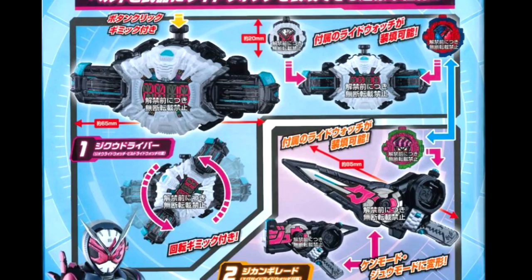Next, we have some miniature Gashapon versions of ZO's gear. Take note that these are not the deluxe versions. On the left, we have the Jiku Driver, confirming that the driver can actually rotate completely. And on the right, we have ZO's primary weapon, the Jikan Grade, or the Time Grade.